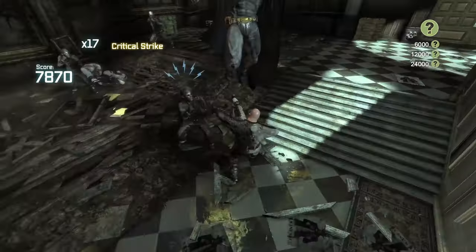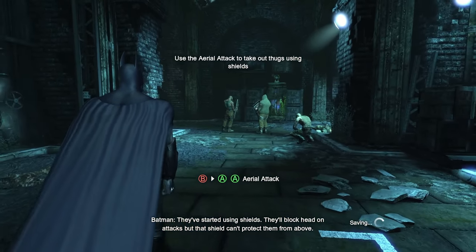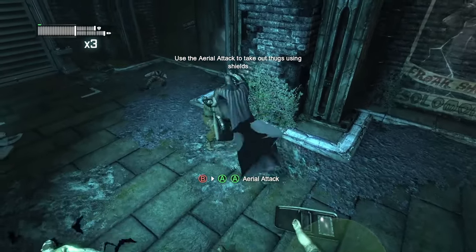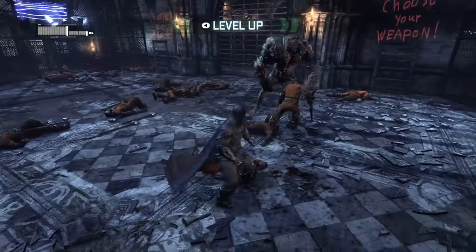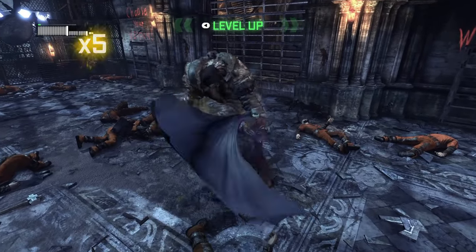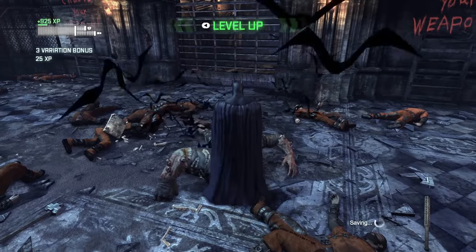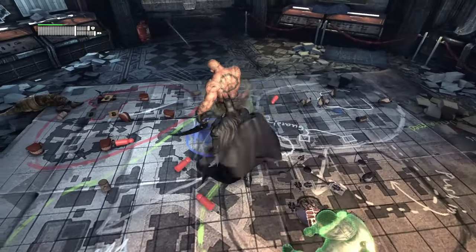We also use the cape-stun against shielded enemies — thugs now pick up car doors and other objects as makeshift riot shields. We cape-stun them, then double-tap dodge in their direction to jump up and attack from above. Titans return from Arkham Asylum but are defeated differently: instead of dodging a charge and throwing a Batarang, we perform an ultra stun by tapping the stun button three times. This method also works against the Abramovich twins, Mr. Hammer and Mr. Sickle — tall mountains of muscle wielding large weapons, one working for Penguin and the other for the Joker.